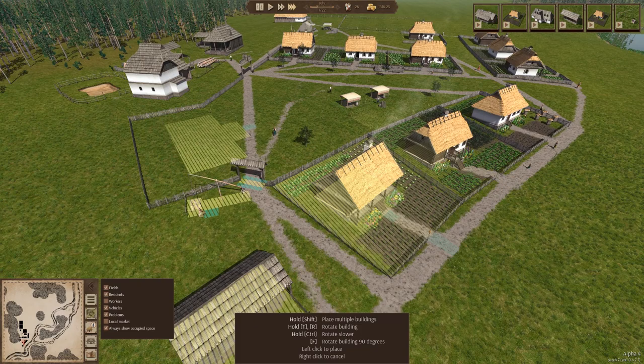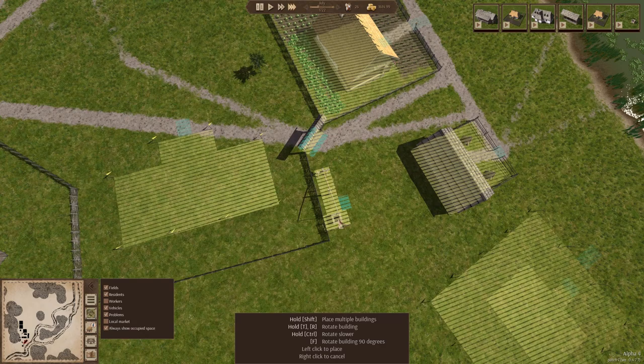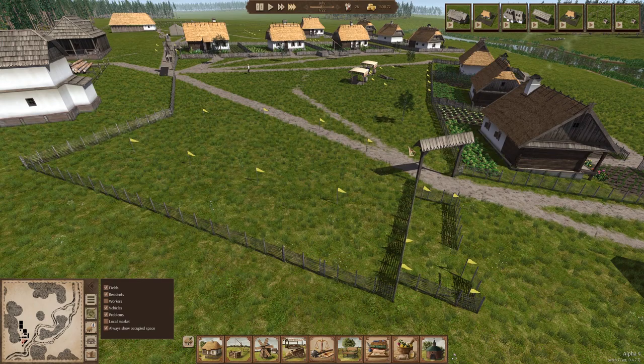We'll put one here, just here. I don't know if it makes a difference — I don't think you need to be over a spring to make a well. We'll build them a little well. And we're fenced off again — that's nice, that's lovely. I like these little flags that mark out the areas.